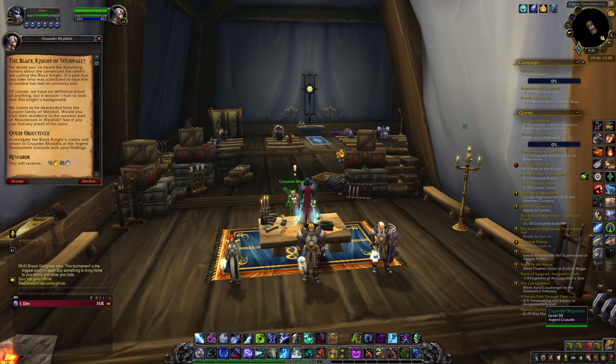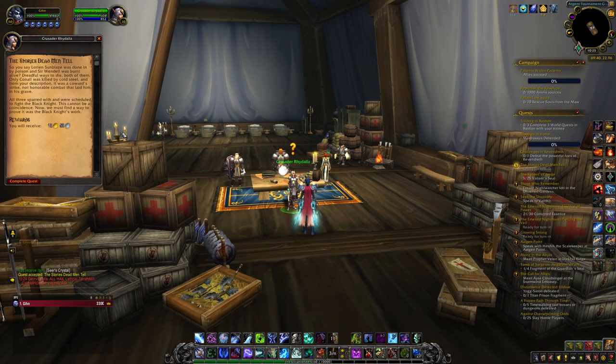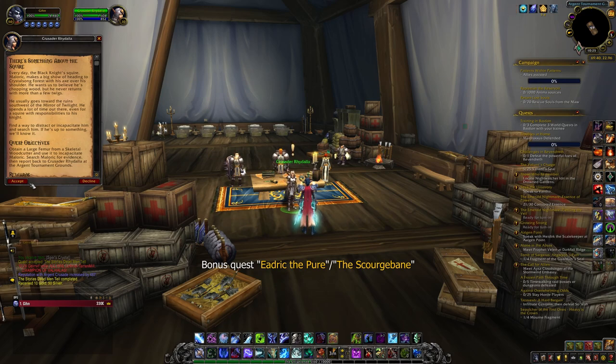The questline is a short mystery that you have to solve and it's quite a bit of fun. Upon completion, you unlock the Threat from Above daily permanently, which rewards you with two Champion Seals every day. Edric the Pure is another additional questline you can pick up from Justicar Mariel Trueheart when you become a Champion. If you're a Death Knight, the quest is called The Scourge Bane. From here on out, it's all about farming Champion Seals and Valiant Seals from your other factions to become a Champion with as many of them as possible, if you want all the rewards.